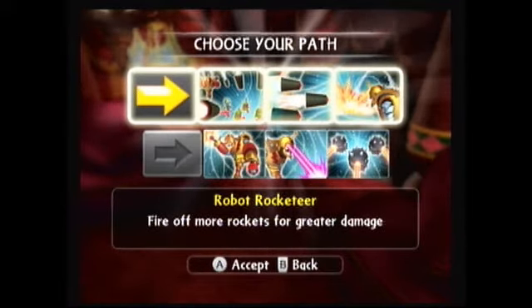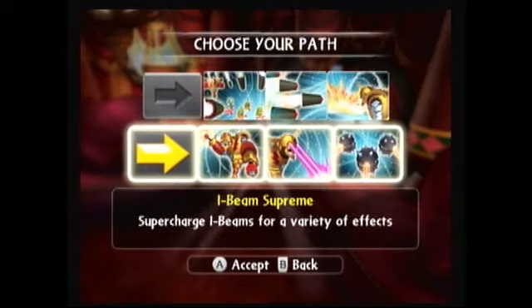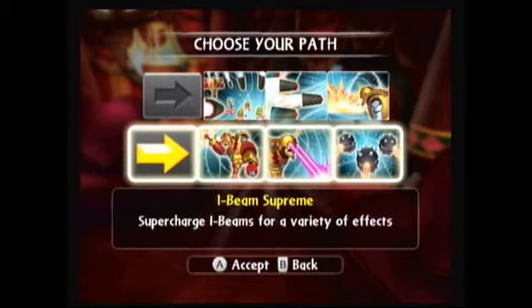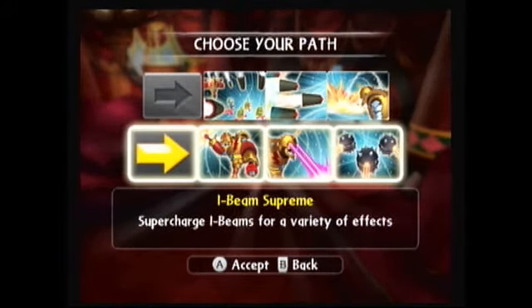Robot Rocketeer - fire off more rockets for greater damage - that's what we did with Bouncer in part 130. We're going to take Legendary Bouncer down I-Beam Supreme: supercharge I-Beams for a variety of effects. This will be interesting.